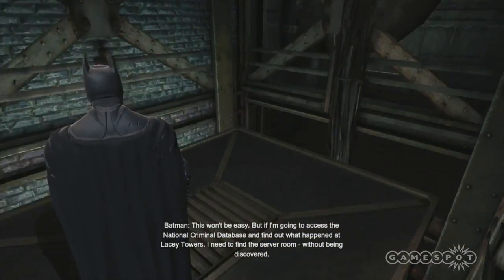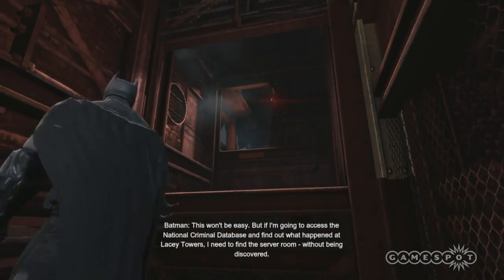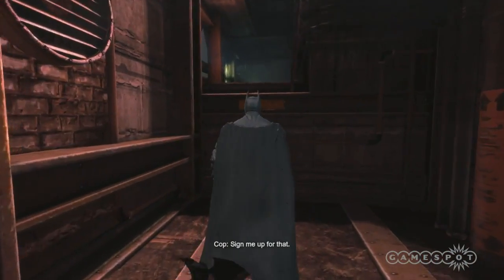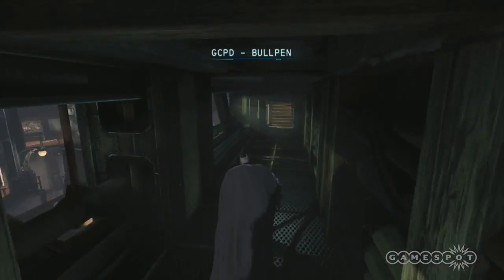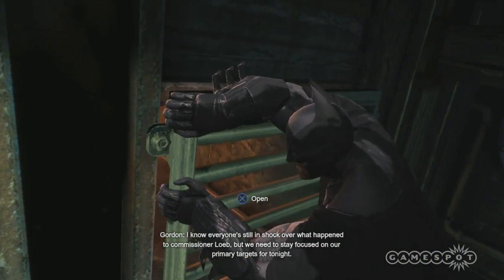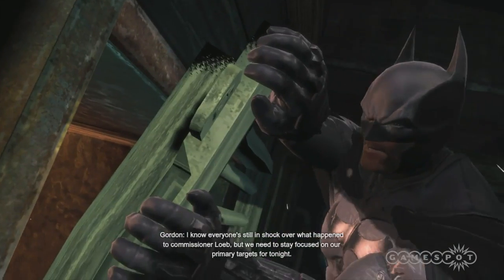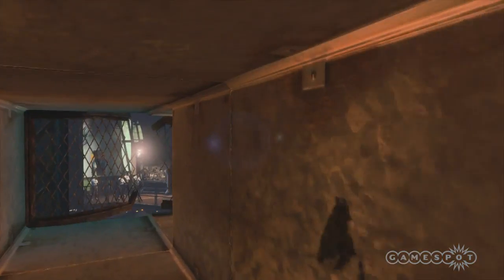That's the National Criminal Database. To find out what happened in Lacey Towers, Batman needs to find the server room without being discovered. You'll see a lot of storytelling in the environment through here — you'll actually see a police briefing off to the left, where Gordon is telling the regular officers exactly what's going on tonight. And then later on you'll see a different SWAT briefing where a very different message is being sent.